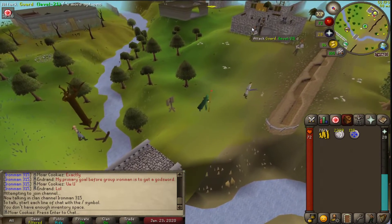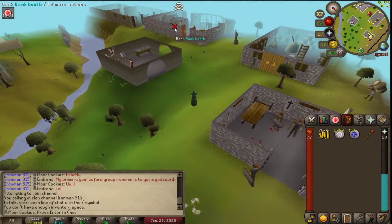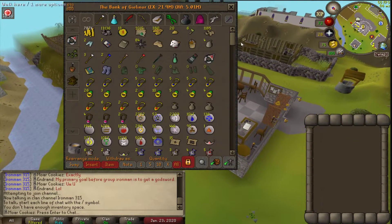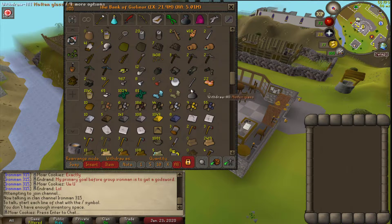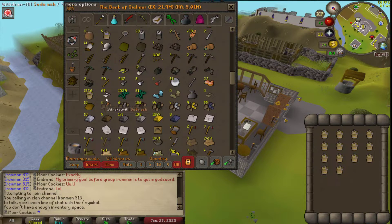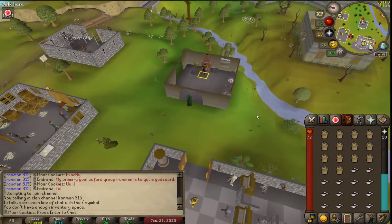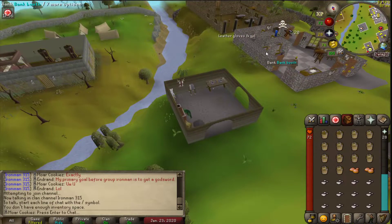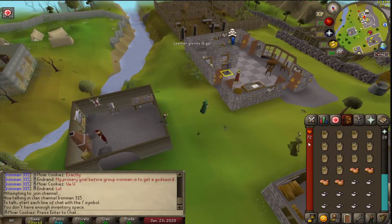Next, grab your buckets of sand and soda ash out of the bank — you should take 14 of each. Withdraw 14 buckets of sand and 14 soda ash, then run over to the furnace and smelt it all into molten glass. Once the inventory is finished, run back to the bank, deposit everything, and repeat as many times as you'd like.